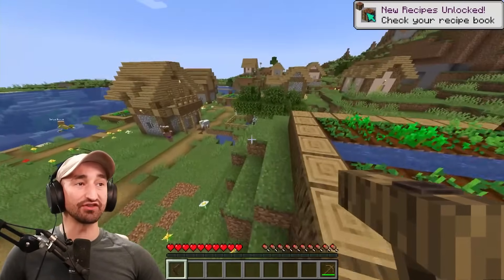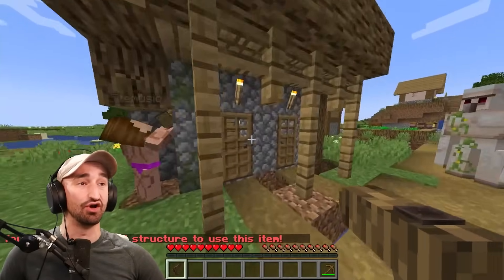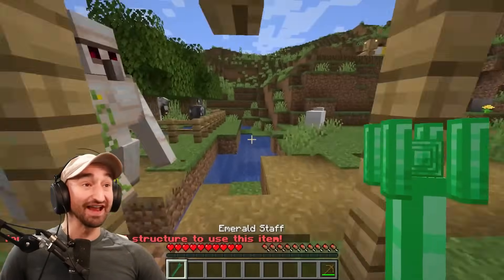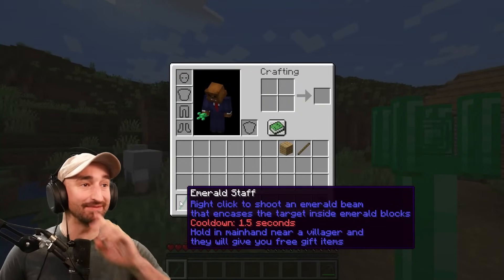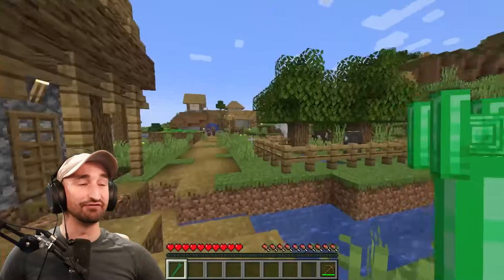Now, if I use this on a structure from a village, like a house — let's see. Boom, it worked! I got the emerald staff. Right-click to shoot an emerald beam that encases the target inside emerald blocks. Hold in main hand near a villager and they will give you a free item.